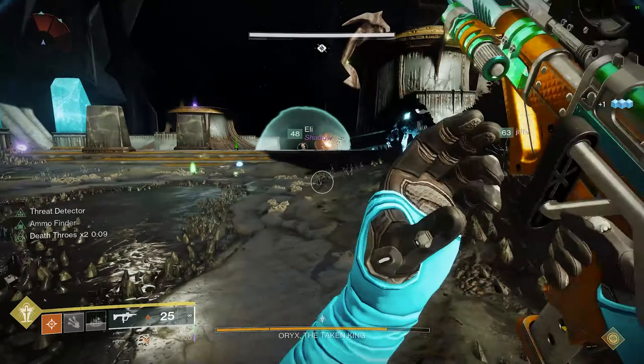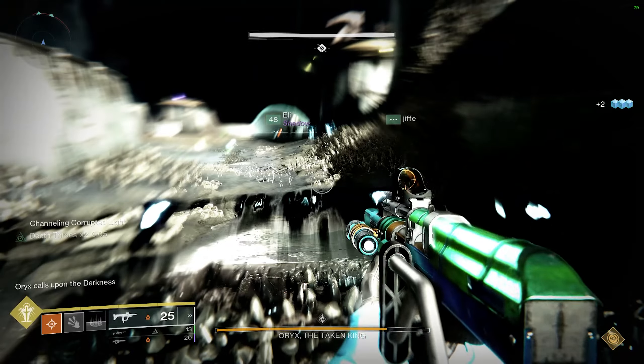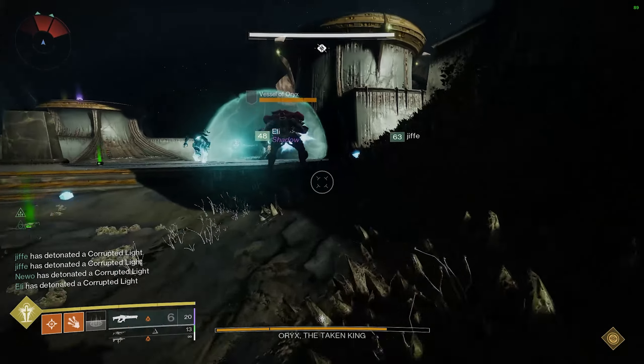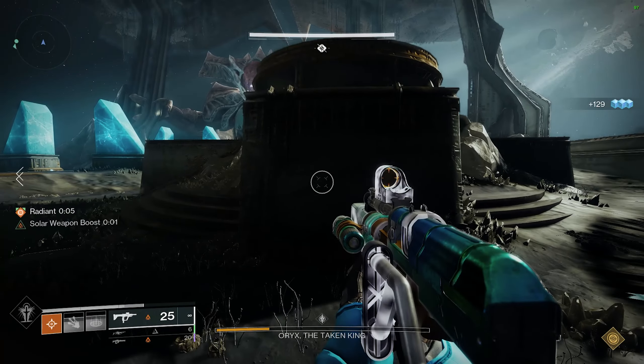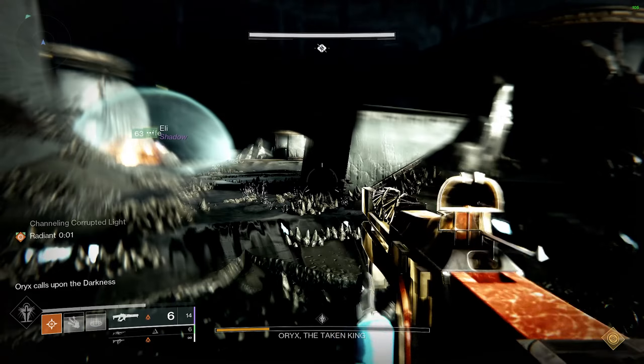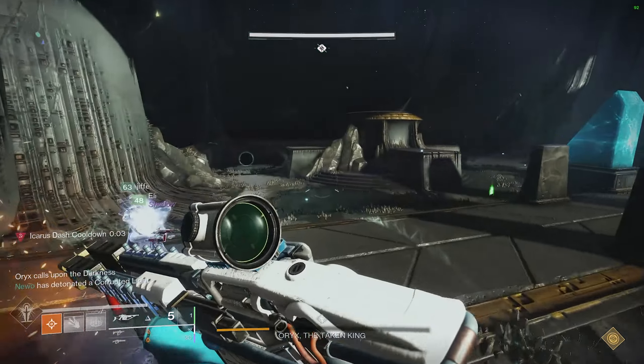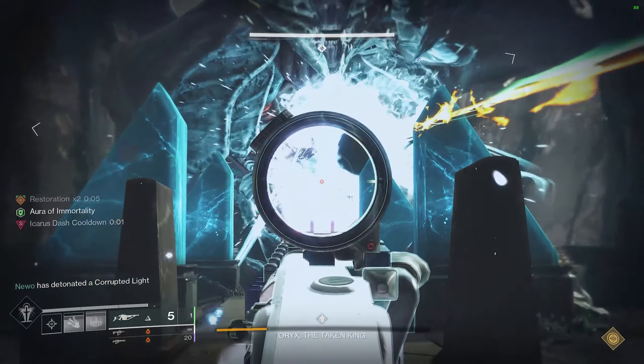Ideally, going into phase four, you should be able to finish his health off without using heavy to conserve it for the final stand. For final stand, you will stun him two separate times with the bomb. If your ammo economy is good, it should be a pretty free kill, though you probably won't have Font of Might here. If you do run out of ammo, Touch of Malice is a great option, and Outbreak if you don't have it.